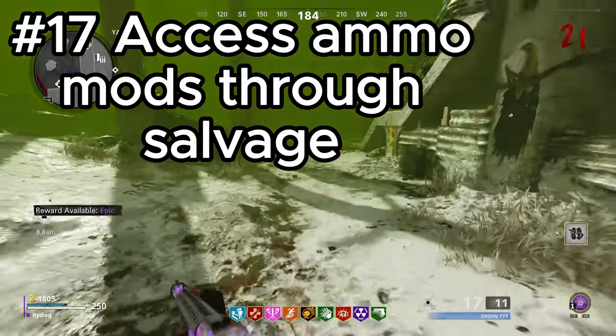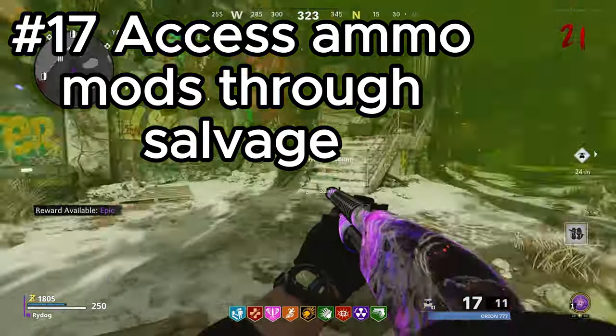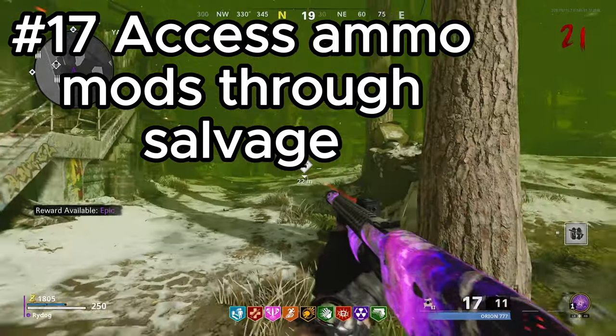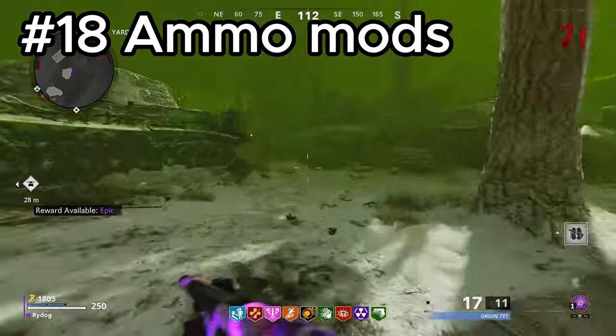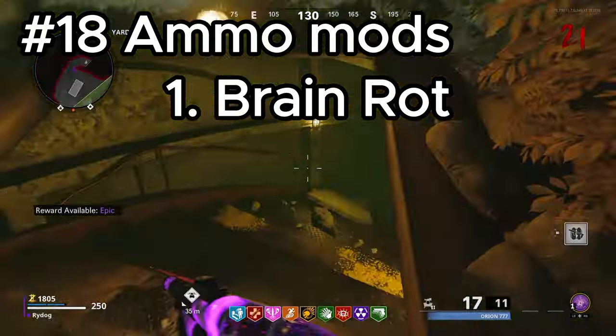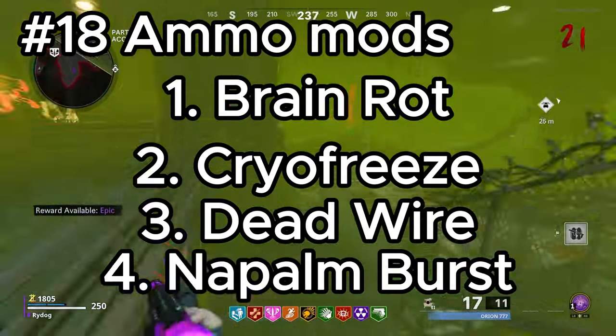There is a change to the ammo mod system compared to Cold War — instead of accessing ammo mods through the Pack-a-Punch system, you craft them with Salvage instead. The following ammo mods will be returning to Black Ops 6 Zombies: Brain Rot, Cryo Freeze, Dead Wire, and Napalm Burst.